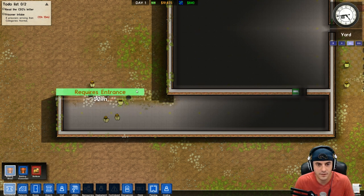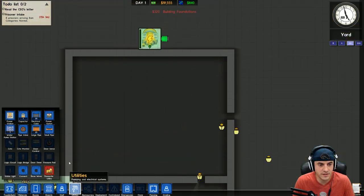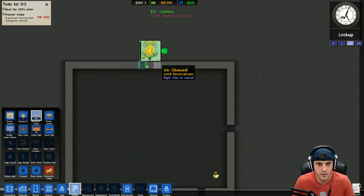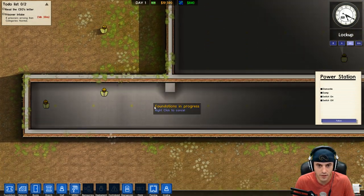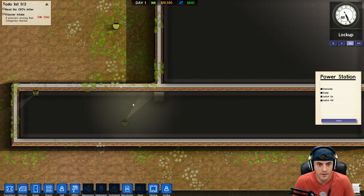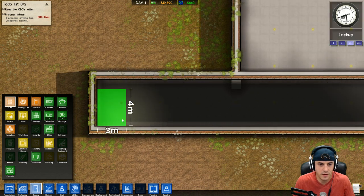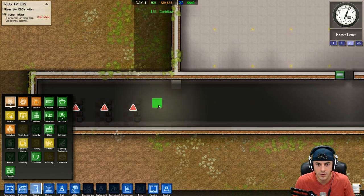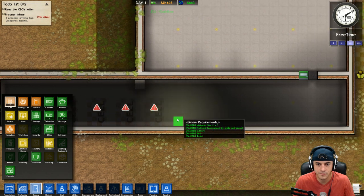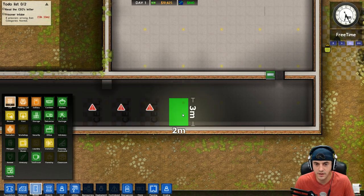Let's see if we can extend it like this - if that works I'll be very happy. In the meantime, let's run some wires. Electrical cable - one there and one there - and let's turn this power station on. Now let's go ahead and make a bunch of cells here. Right-click undoes it - that's good to know. Let's see if we can space this out properly.